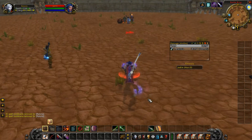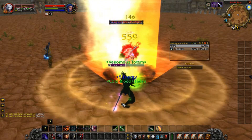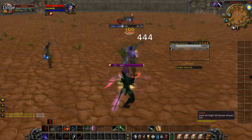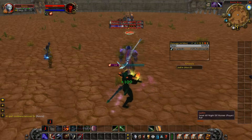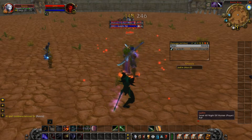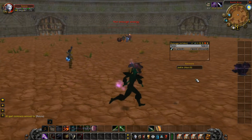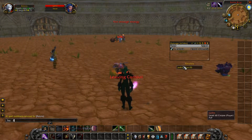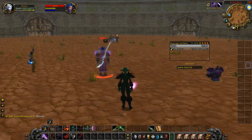Boom — get him with that one. See that? At this point you would blind, but I don't have that up right now so you're just seeing the damage. Basically if I had gotten that blind off he'd be dead right now. You're probably thinking — but we can't actually see that, you didn't even do the blind.